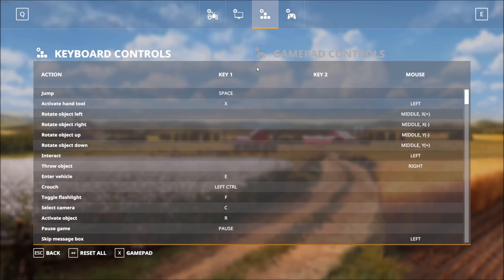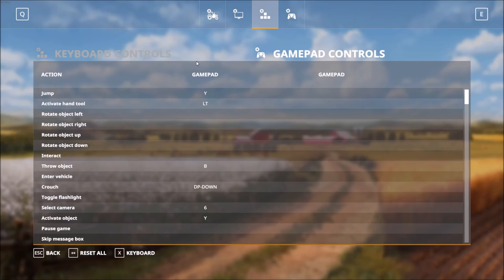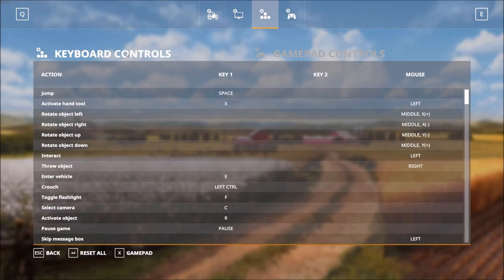Moving over to the keyboard controls, there are a few issues we're dealing with right now in the game. Hopefully those will be addressed very soon in a bug fix patch. One issue is around the R button to activate objects — various triggers are not working exactly right. I'm sure they will take care of that.